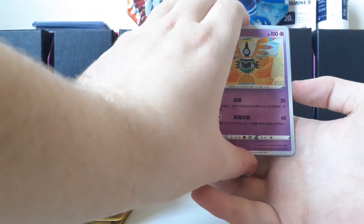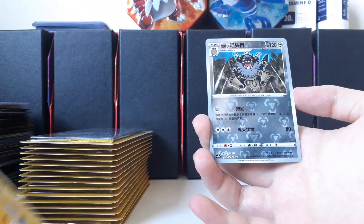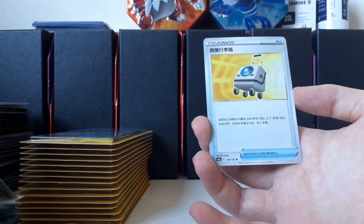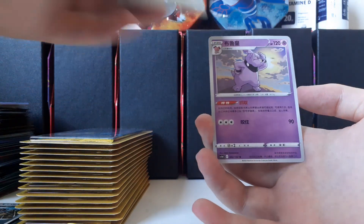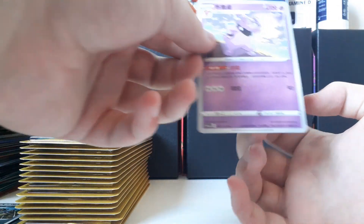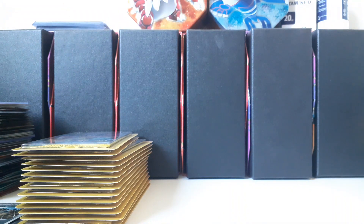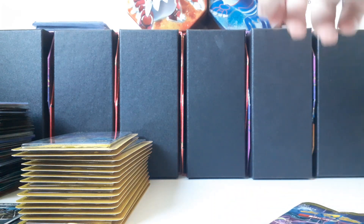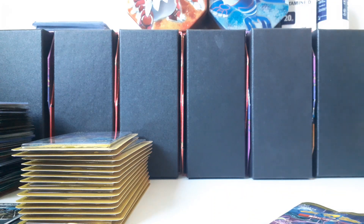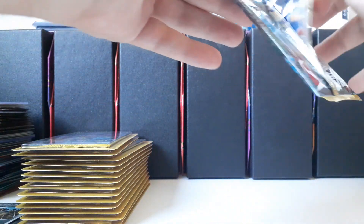Next pack — oh Pikachu! Then Galarian Obstagoon reverse, a Rescue Carrier, and a Gremble. Wow, there are so many packs still to go. After this pack I'll pause the video and get rid of all the blisters except the last one — let's just do that.